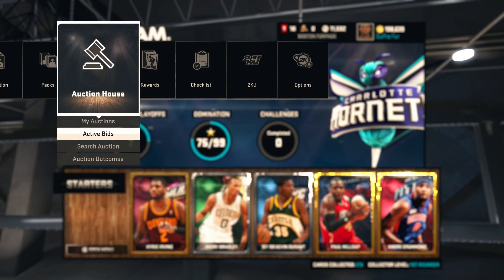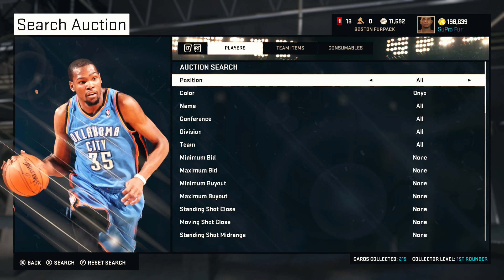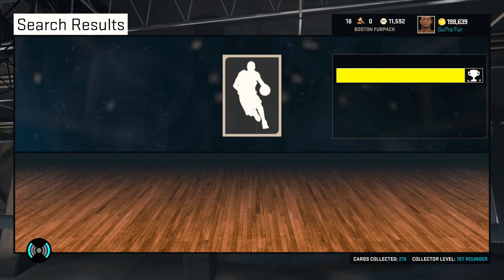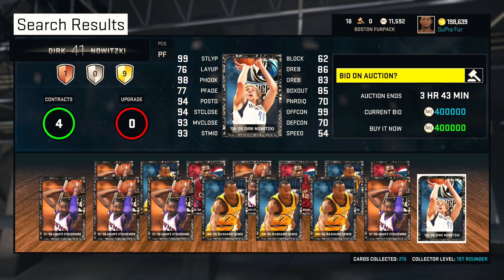Let's search the auction. The color is gonna be the Onyx cards for power forward. Let's search this up — we should be able to see Dirk. I'm pretty sure some people have already pulled him. It is Friday today, so look at that — Dirk is going for 400k.